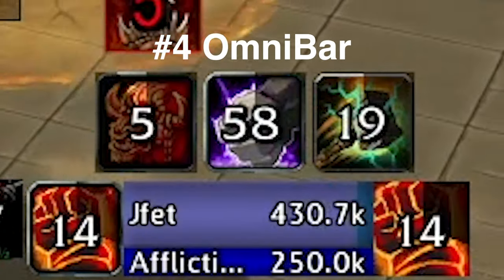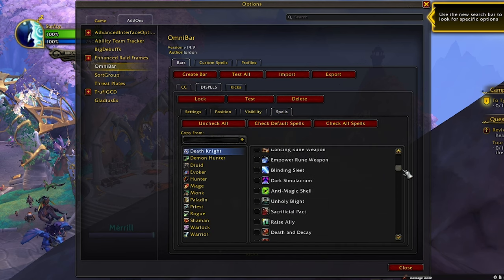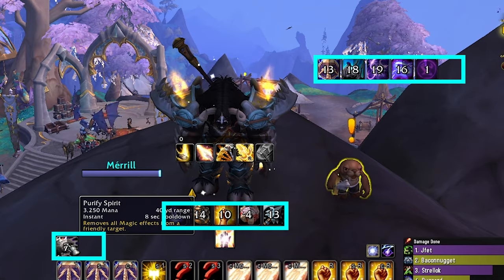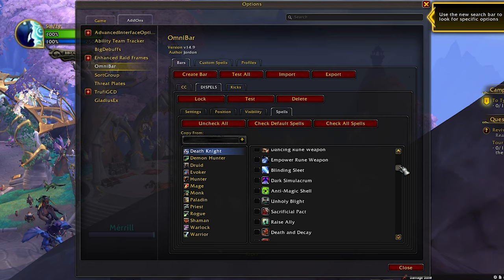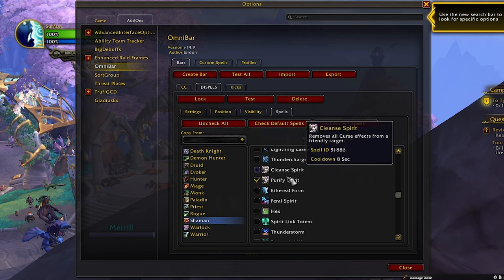Number 4, Omnibar. This is a classic add-on that I feel like everyone knows about. It allows you to track cooldowns and place them neatly on a bar of your choice. I personally use it to track enemy kicks, CC, and dispels. By keeping each of these categories on their own bar, it makes it easy to quickly glance over and see what they have on cooldown. You can also track offensive cooldowns with this, but instead I use Weak Auras and Gladius X to do so.